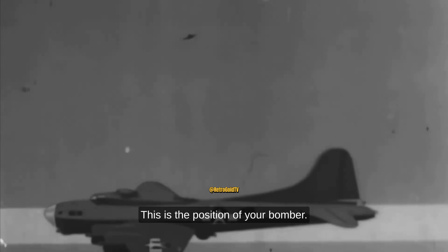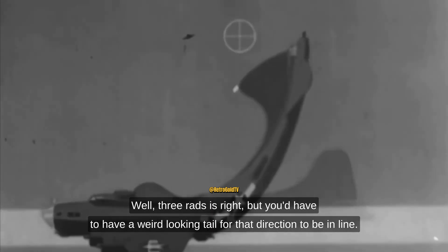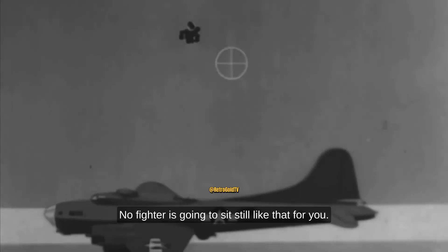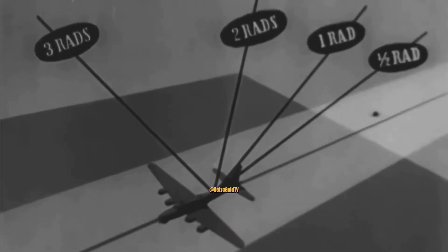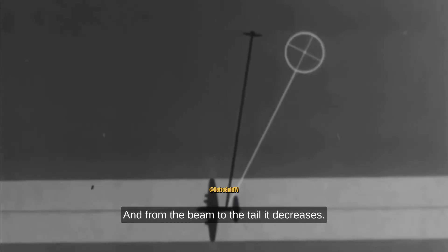Here's a high-side attack — 90 degrees, straight out. This is the position of your bomber. Where would you aim? 90 degrees, three rads toward my tail — one, two, three — there you are. Three rads is right, but you'd have to have a weird-looking tail for that direction to be in line. Take a line from the target to the tail that was built on the plane and put your sight on it. No fighter is going to sit still like that for you — it is constantly sliding toward your tail. So you have to keep changing your amount of deflection to have the right aim at the key positions. From the nose to the beam it is increasing, and from the beam to the tail it decreases.